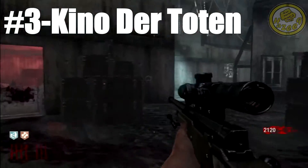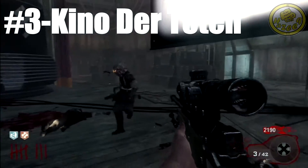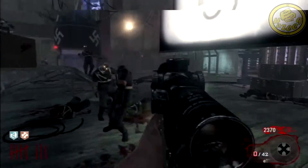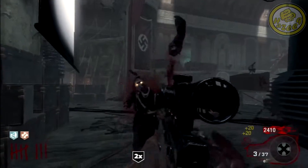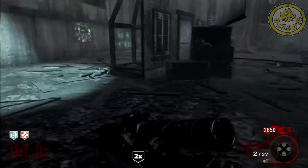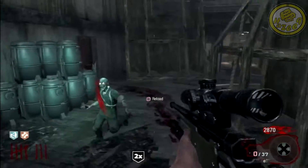Coming in at number 3, we have a door in Kino der Toten in Black Ops 1. This is the door at the stage, and especially if you are training zombies around the stage, this is literally the worst door to open — because whenever you go around that little corner, there will always be a zombie that sneaks up behind you, gets you stuck in the horde, and your game is done.